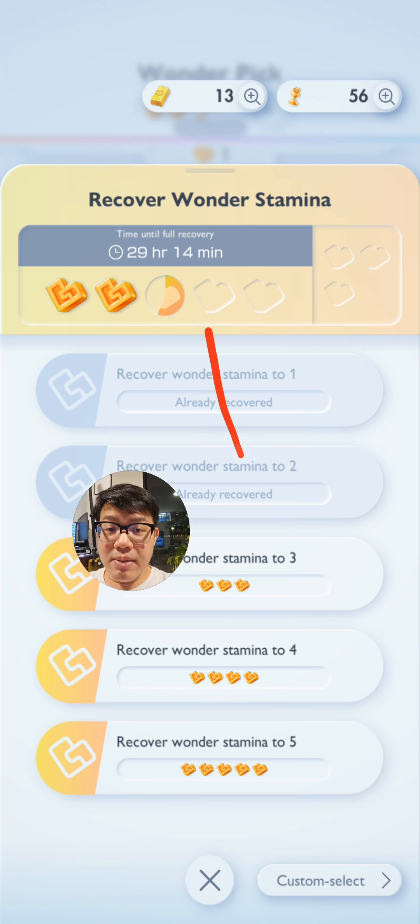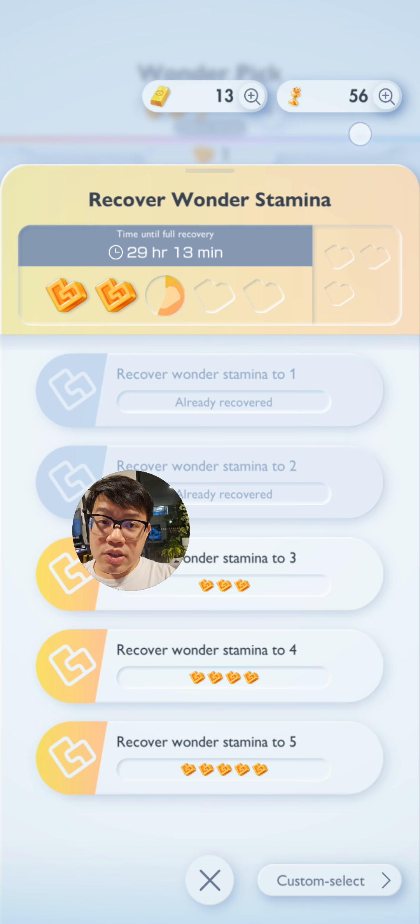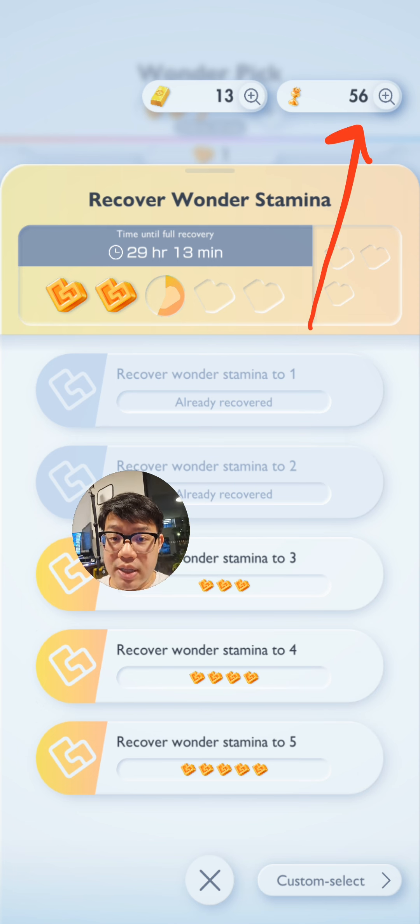I'm talking about these here that allow you to immediately recover a certain amount of stamina. The reason is, there's a limit to how many stamina you can hold on to at a time, so you never really want it to go all the way to the max, because you'll be wasting stamina when you could be regenerating them instead. But as far as I'm concerned, there doesn't seem to be any limit on the hourglass.